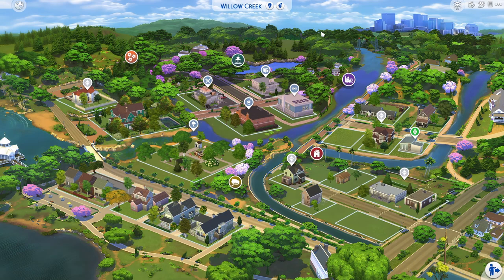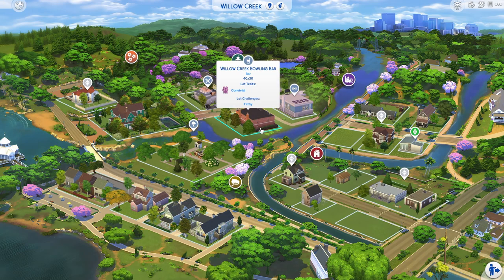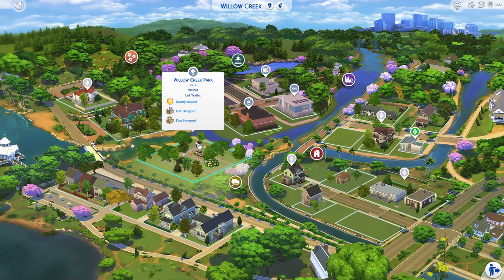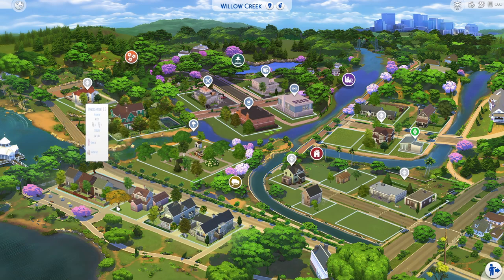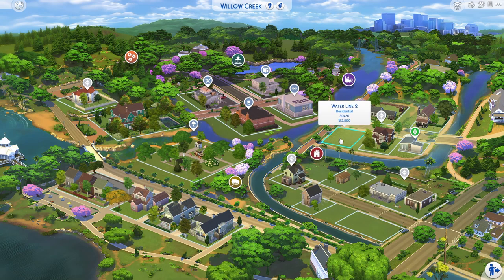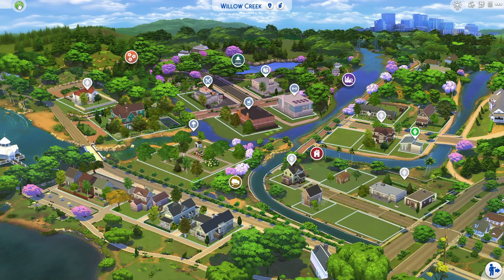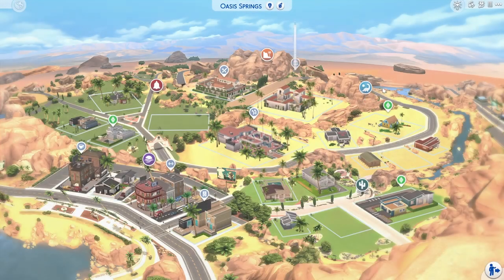Here's Willow Creek right now. I have moved all the commercial lots up here — we have a gym, a library, a restaurant, and a bar. This is going to be a bowling bar because people here love bowling. We also have Willow Creek Park, and down here every address is new. They're pretty simple, and there are going to be new families.